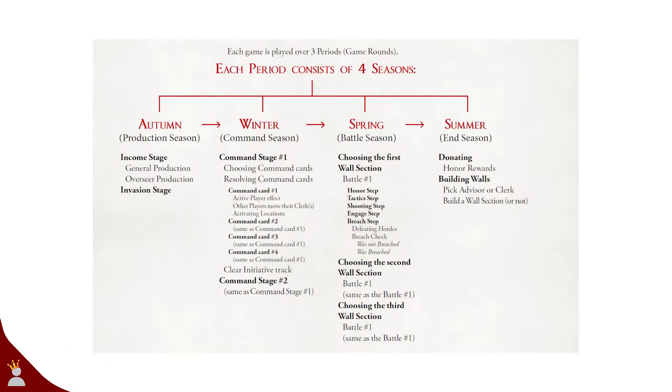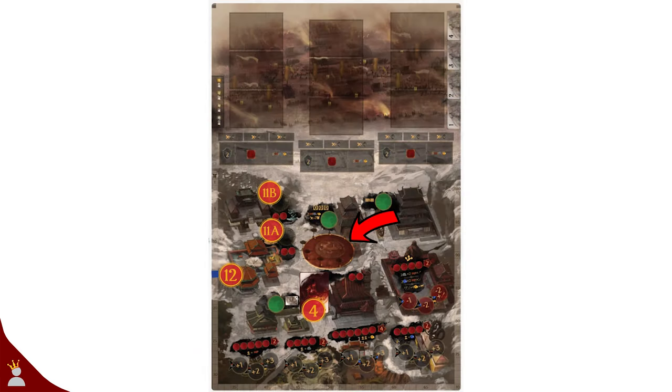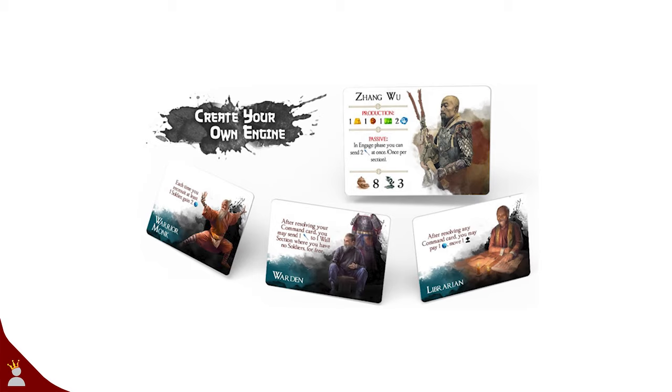Wrapping up the sections of gameplay is Summer. Here you will all secretly donate some of your resources to a common pool that can then be used to build wall sections, increasing both your defensive and offensive ability. You do this in secret because whoever donates more gets more honor points, and gets first pick for another clerk or an advisor.